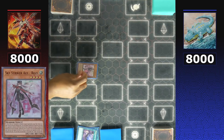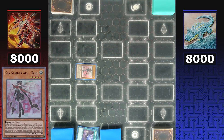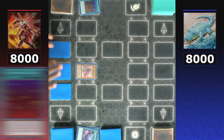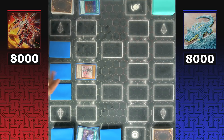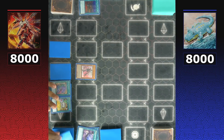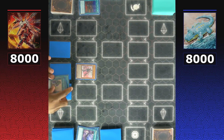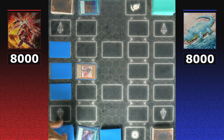Sky Striker mulls over their options, normal summoning Sky Striker Ace Raye, activating Airspace Area Zero, and setting three cards face down. Area Zero targets the middle card, revealing a Pot of Desires, a Double or Nothing, and an Upstart Goblin — so unfortunately the strategy won't be able to get an additional resource, but Dino now has some useful information.